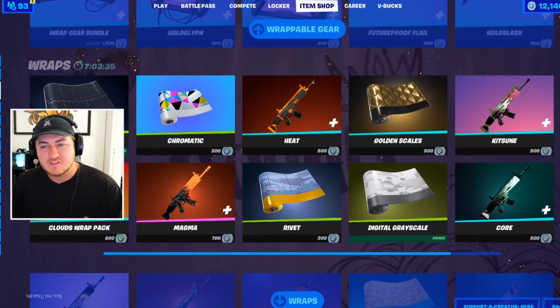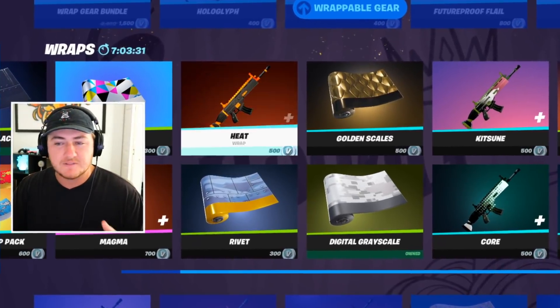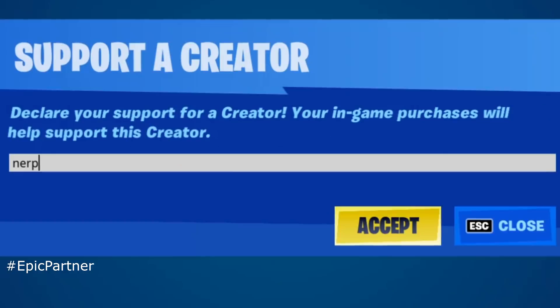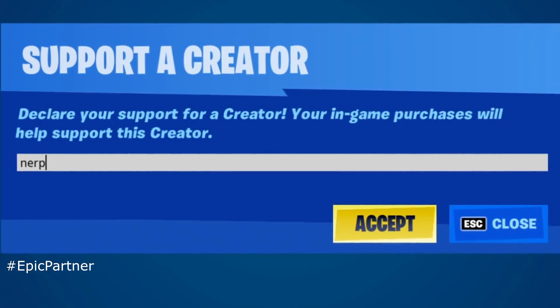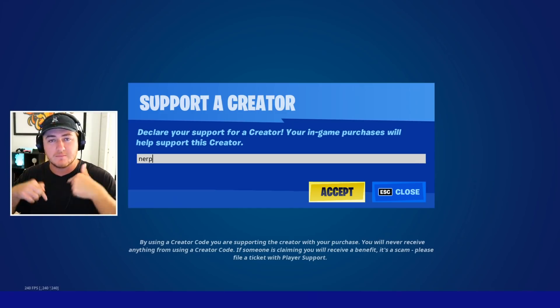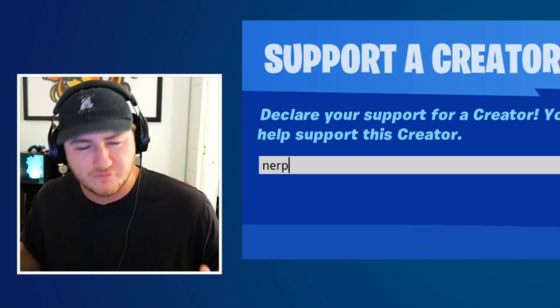If you are going to be buying any skins or cosmetics in the item shop, there are also a bunch of weapon wraps out right now to go along with the weapon wrap skins. Make sure to use supporter creator code NERP — N-E-R-P. I really appreciate all the support on the code, and if you are using it make sure to let me know in the comments — I'll give you a heart and also add some of you back on Fortnite.